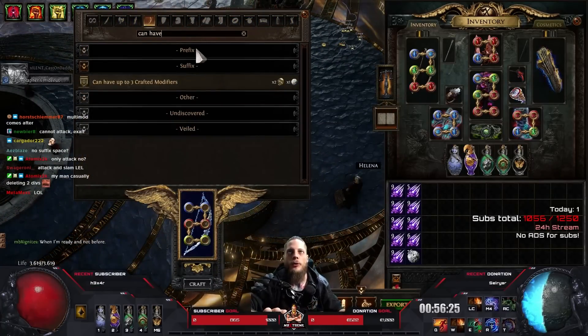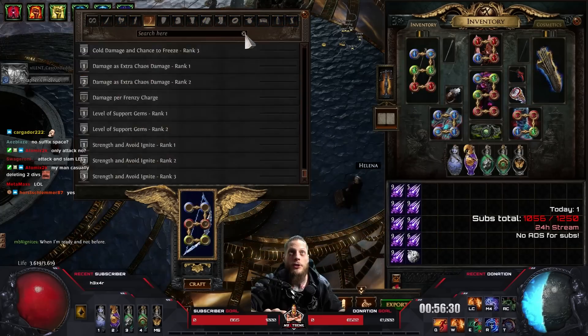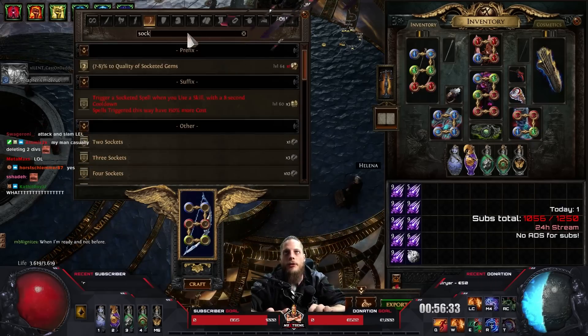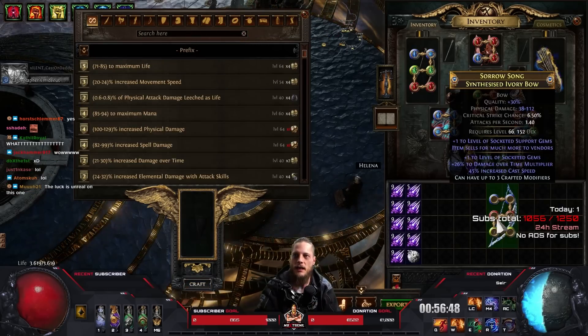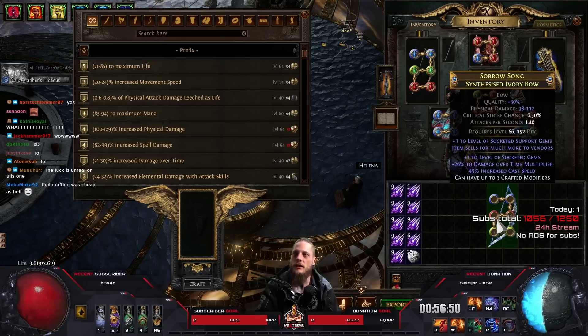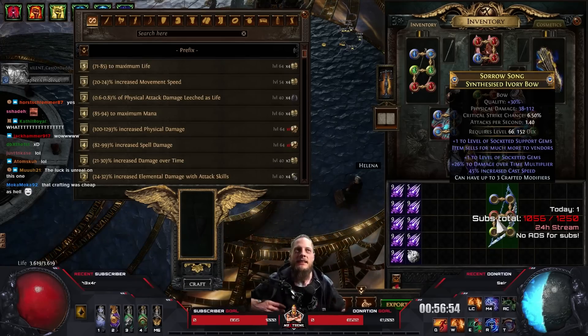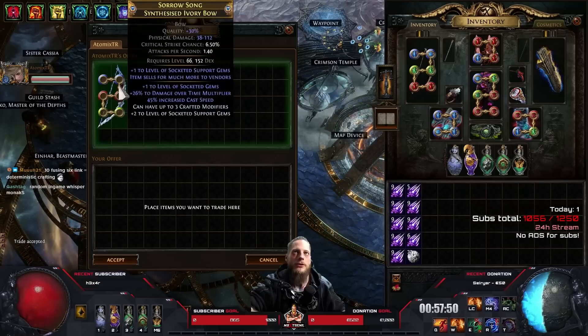Now we do multi-mod and have multiple crafted modifiers, and we craft level of socketed support gems — which I probably don't have. Nope. The luck is unreal on this one. This is not luck, this is deterministic crafting. The annul was luck, yeah, the other one too.